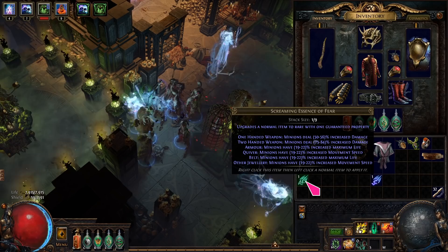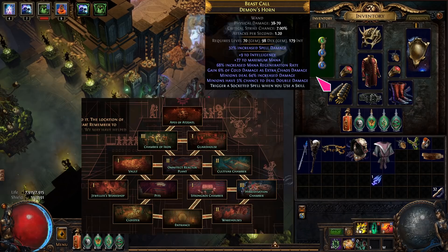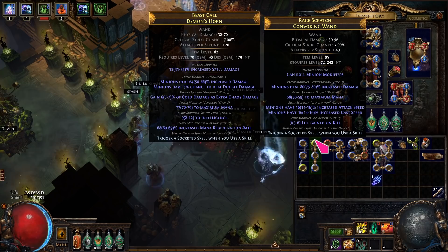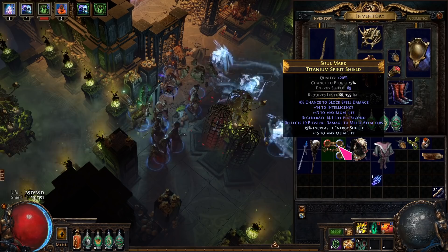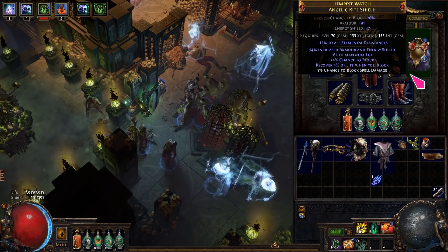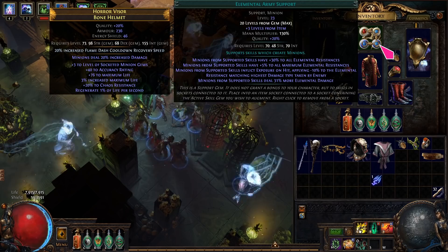For your weapon, you want a one-hander with minion damage. There are 3 options: you can use an Essence of Fear to craft a cheap wand; a level 3 Hybridisation Chamber in the Temple can drop a wand with double damage; or you can force-craft a Convoking Wand — it needs an open suffix to craft 'trigger a socketed spell' and 1 green and 2 blue sockets. For your shield, extra block chance — especially spell block — is helpful. Shaper or Warlord influence gives the special mod 'recover 5% life when you block.' It needs 1 blue and 2 red sockets.